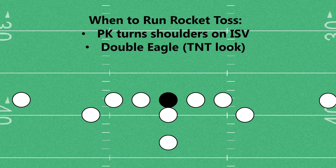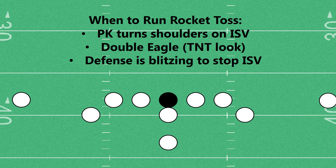Secondly, if the defense gives you a double eagle or a TNT look — which essentially means you've got a tackle, a nose, and a tackle all inside of the offensive tackles — the idea being that there are more people inside than outside, so they have a soft flank. And lastly, if the defense is blitzing to stop inside Veer — if they're really bringing the house to stunt and blitz with their D-linemen and their linebackers — anything inside is going to get washed down, with the play going to the outside.